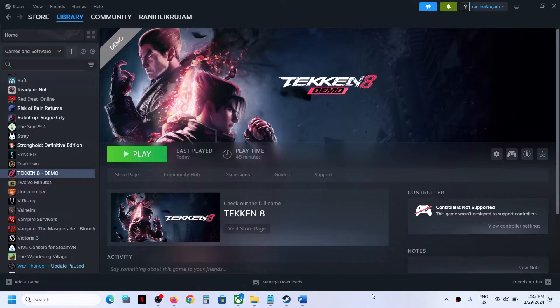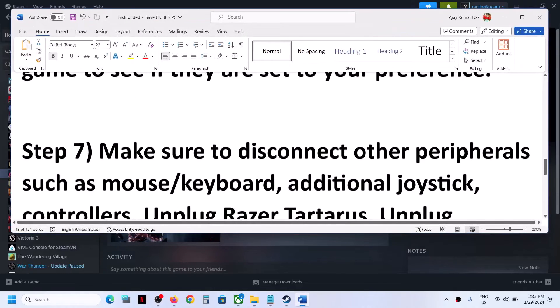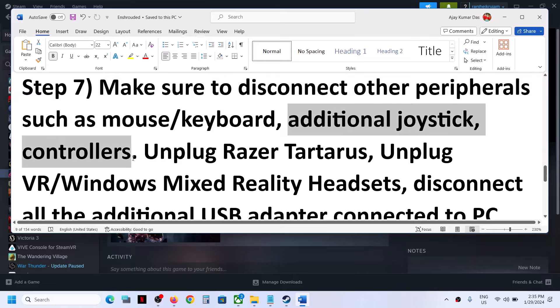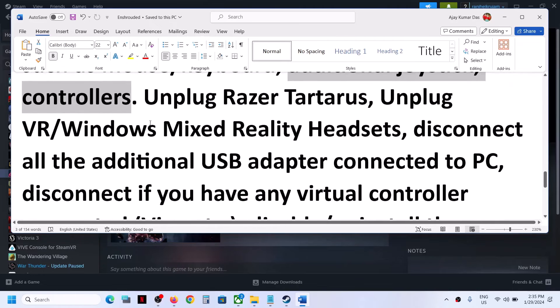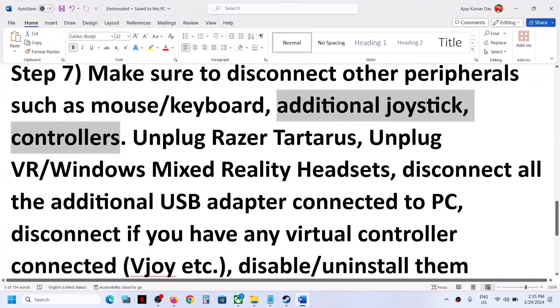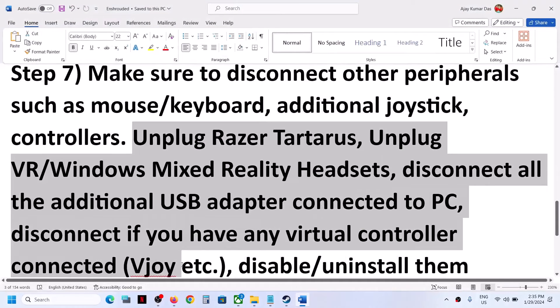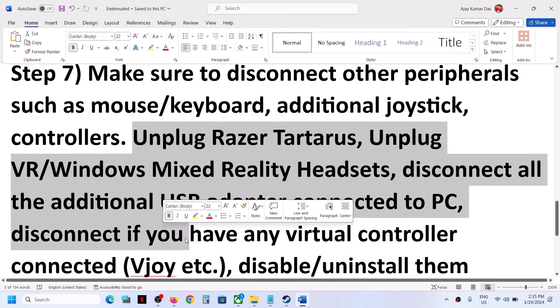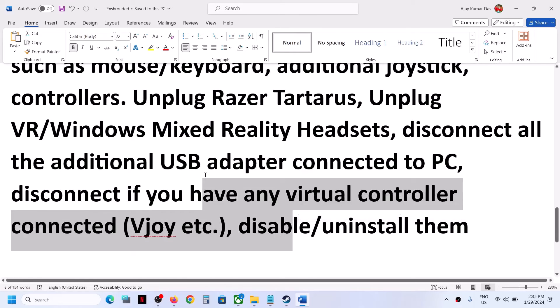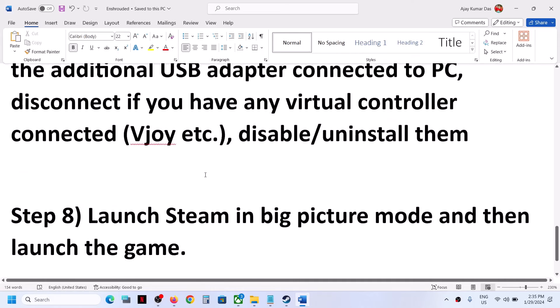The next step is to make sure to disconnect other peripherals such as mouse and keyboard if you can, but you can always reconnect them. Also, if you have an additional controller connected, disconnect it. If you have any USB adapter you are not using, disconnect it as well. If you are using any kind of virtual controller, disable or uninstall it, then relaunch the game and check.